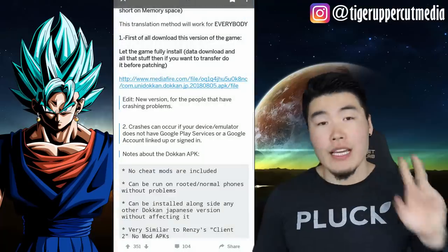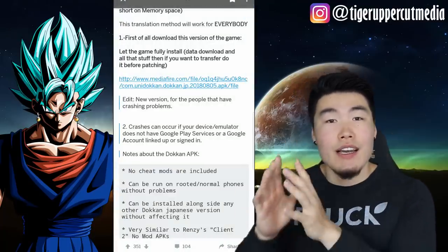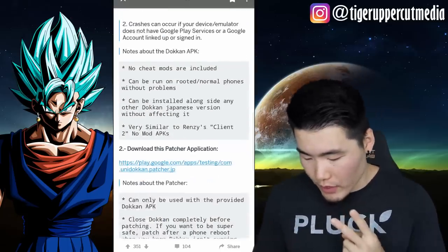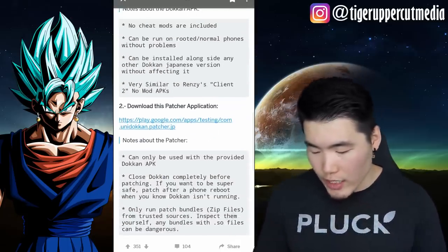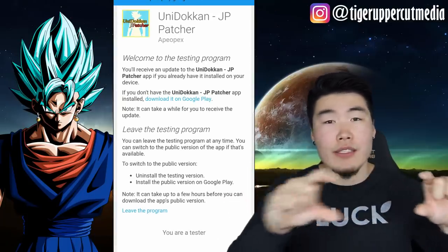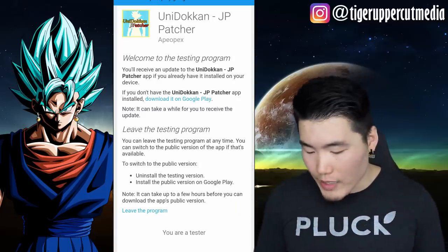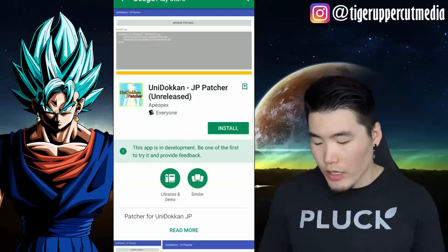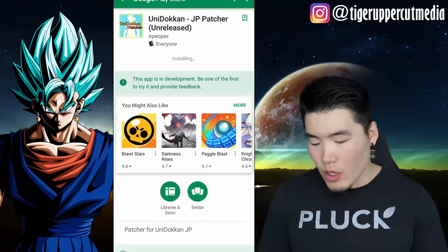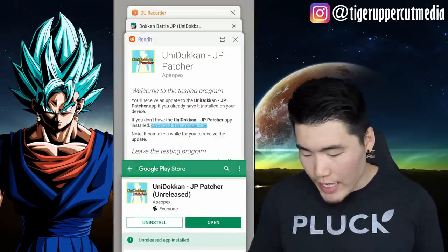The second step is to download an app that allows you to install the English translation files into this version of the game. Download the patcher application — click that link, and when you first go into it there's a button about becoming a tester. Click that to confirm and then you'll be able to access the link to download it on Google Play. Install the Uni Dokkan JP Patcher — it says unreleased because it's still in testing phases.